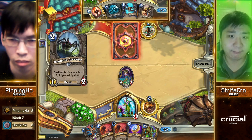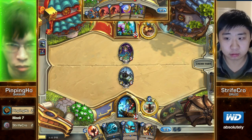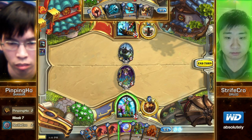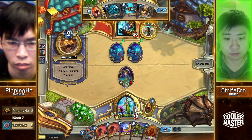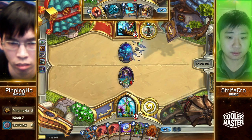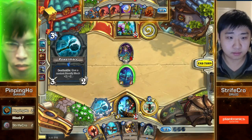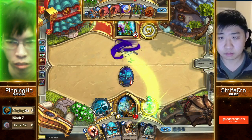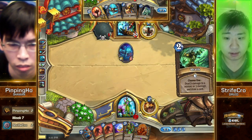That is going to be a pretty solid Power Mace taking out the Chow. By playing Haunted Creeper, Pingping Ho is giving Strifecrow the opportunity to hero power one of those spiders on turn 2. He could have just hero powered instead, but I like this play because there's a good chance Strifecrow had the Wild Growth and wouldn't have been able to hero power anyway. Turn 3 Power Mace into turn 4 Shredder is just so powerful — he creates a 6-5. Who needs Sky Golem when you have Piloted Shredder buffed a little bit like that?